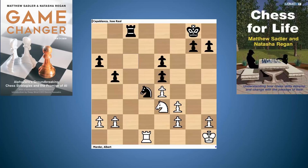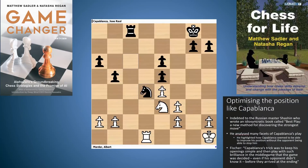In our book, we call this theme Relentless Elevation. It refers to how Capablanca was able to make progress and push his pieces up the board when his opponent was making much less progress. We're indebted to the Russian master Shashin, who wrote a book called Best Play: A New Method for Discovering the Strongest Move. In it, he analysed many facets of Capablanca's play and highlighted how Capablanca seemed to be able to improve his position without the opponent being able to stop him.